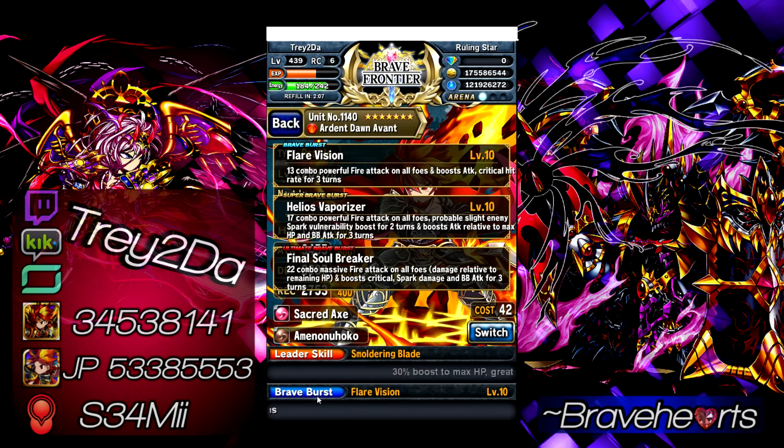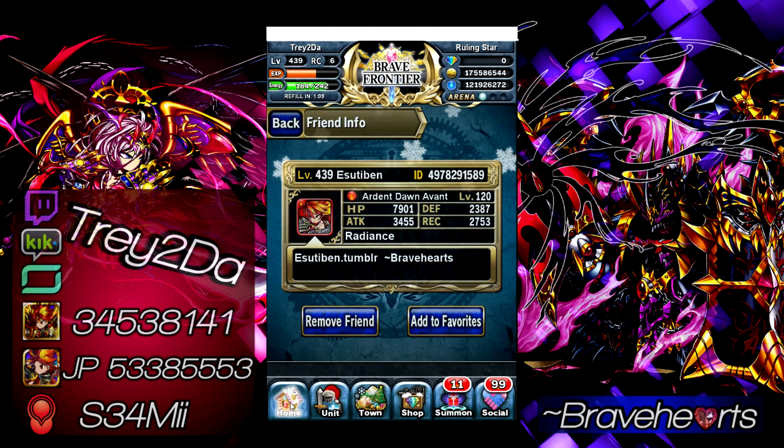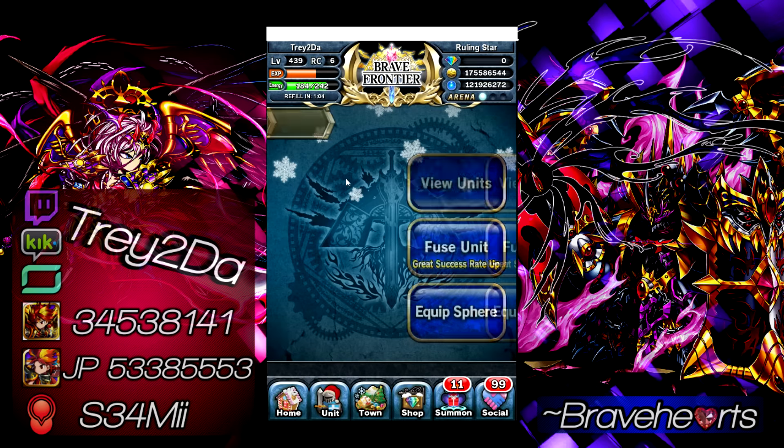His UBB — Final Soulbreaker — is 22 combo massive fire attack on all foes, and the damage is relative to remaining HP, so the more HP he has the more damage it deals. It boosts critical and spark damage even more. Don't forget BBs stack with SBBs, so you're stacking critical and spark damage buffs together. If you've got this guy, you're going to be doing serious damage. Many people run double Avant leads for that purpose — he is the king of damage dealing in Global Brave Frontier right now.